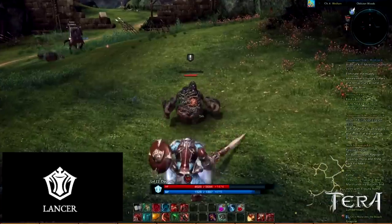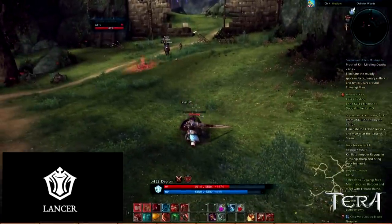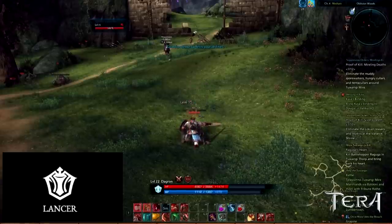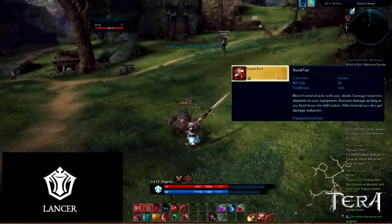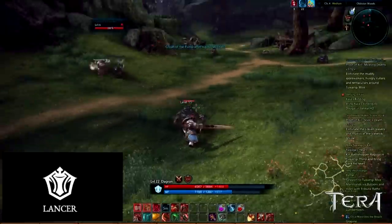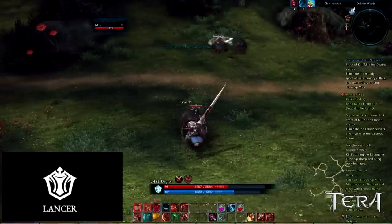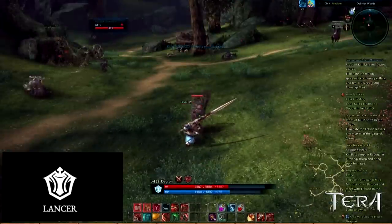This is the final section covering closed beta Lancer abilities. In this section, we will go over the Lancer's defensive capabilities. First, there's Stand Fast. Stand Fast is the Lancer's blocking ability. This blocks frontal attacks with your shield. The amount of damage that you reduce depends on your gear. This ability will reduce damage as long as you hold down the skill button.